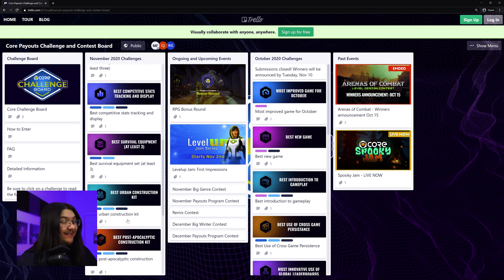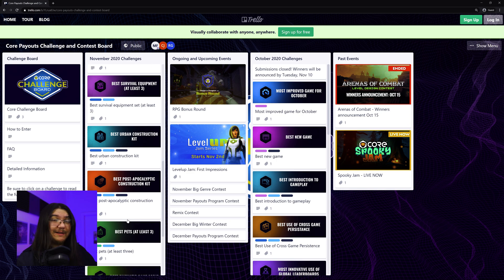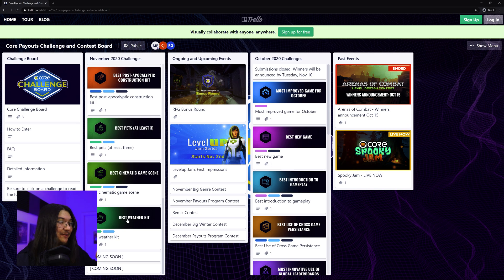Best Survival Equipment Set — this reminds me of hardcore Skyrim mods, which are really cool. Best Urban Construction Kit, for those who like environments — I would love to see this, though I'm not personally a fan of urban environments. Post-apocalyptic, Fallout stuff — really cool ideas. Best Pets — I'm terrible at sculpting so I'll let somebody else handle that. These last two are really interesting: Best Cinematic Game Scene — I think I might be able to try with tutorial game scenes — and Best Weather Kit, which is also really interesting. I'm really curious how people will create this in-game, since I haven't dived enough into Core to know what can be built. I'm really curious to see the results.